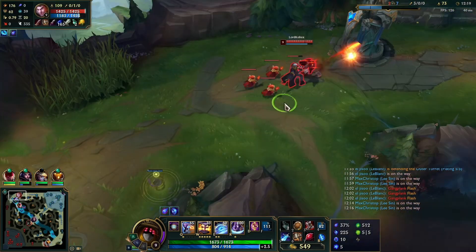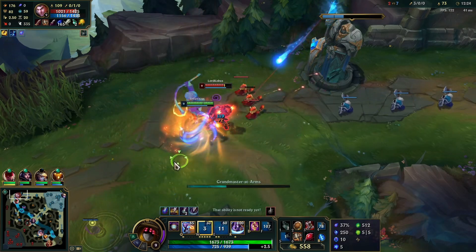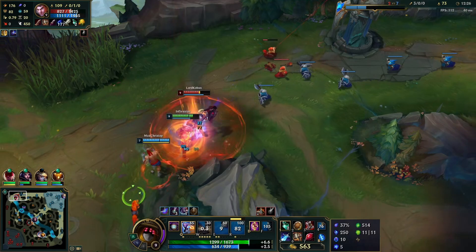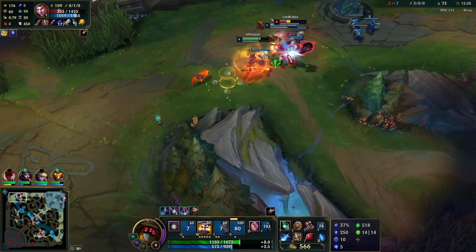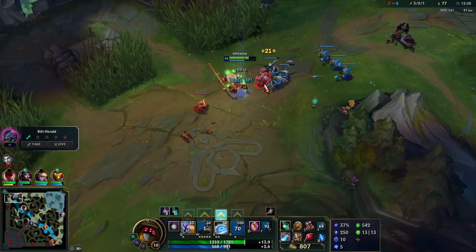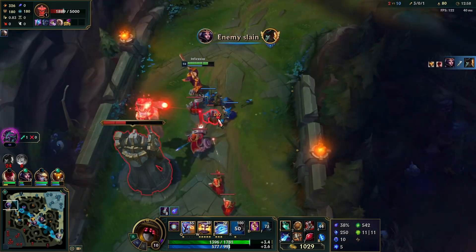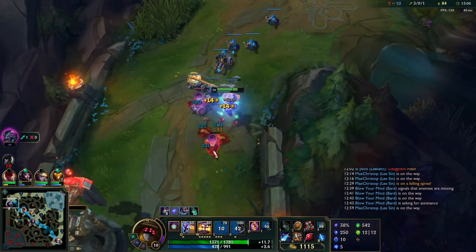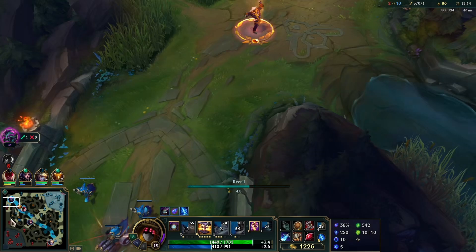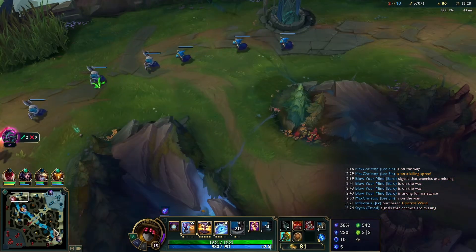I run top lane to defend the tower from Jayce. Jayce keeps pushing, so I come from behind. I get my stun, and I should walk to the other side of the Jayce — I don't want to be on the same side as Lee Sin in relation to Jayce, because then Jayce can knock me in the same direction and possibly get away. Lee Sin did end up kicking Jayce into the tower and destroying him, but it could have made the difference if it played out differently.